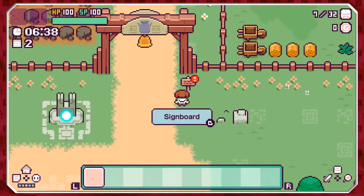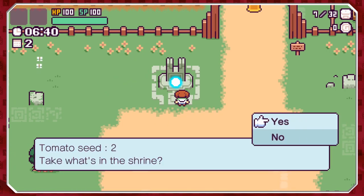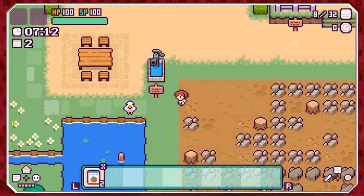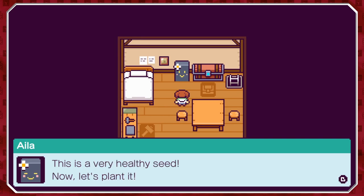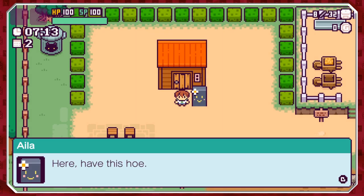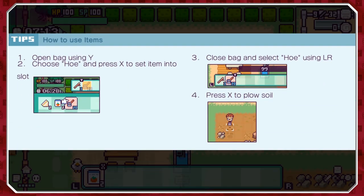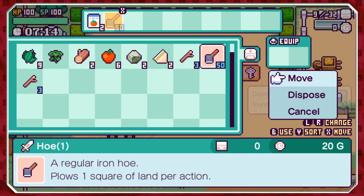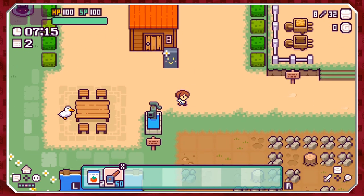'The trees around here can be chopped with an axe' — I don't have an axe. There is the tomato shrine — I've now got tomatoes. How are we meant to plant them? 'This is a very healthy seed.' Now that's planted. Here — have a hoe! 'You'll need to plow the land first.' I feel like I know how to do this. The hoe only has 50 uses and then I'll have to craft a new one.